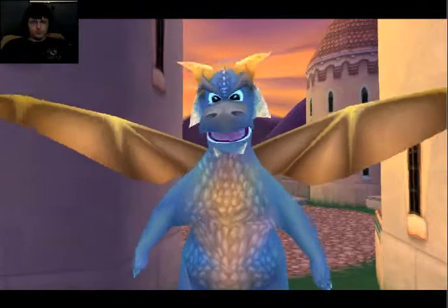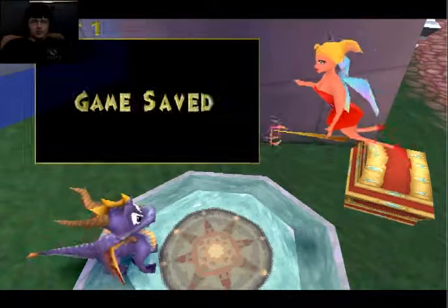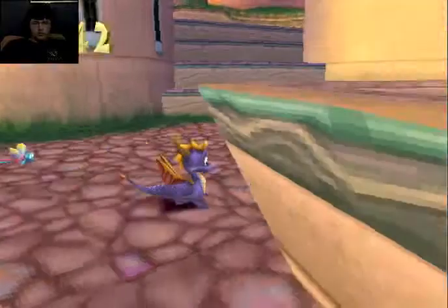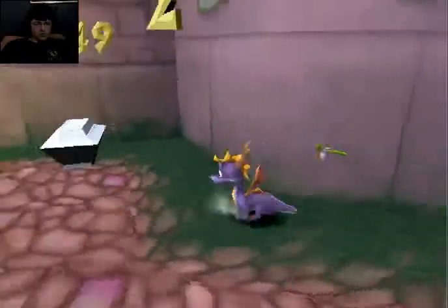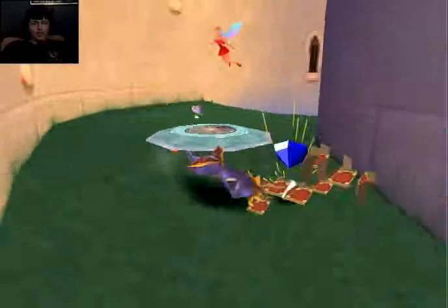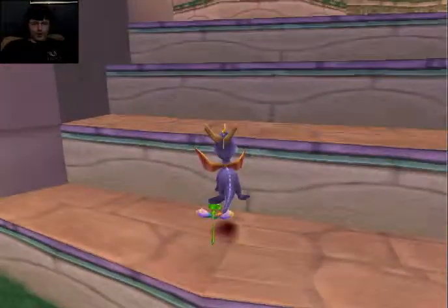Did you know that you get your longest glides by pressing X at the very top of your jump? No, I didn't. Thank you. Well, now I gotta get around. You're an Egg Snatcher! Oh! You wanna go?! You wanna go, Ken? You wanna go, Treasure Chest?! I will find a way.